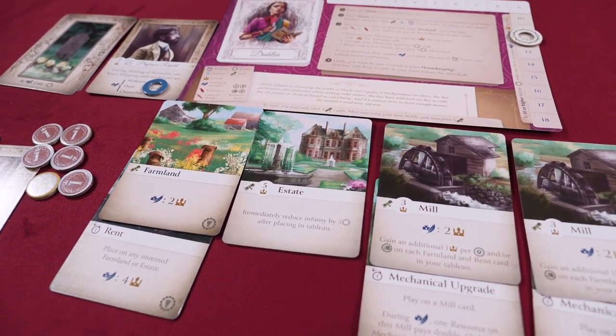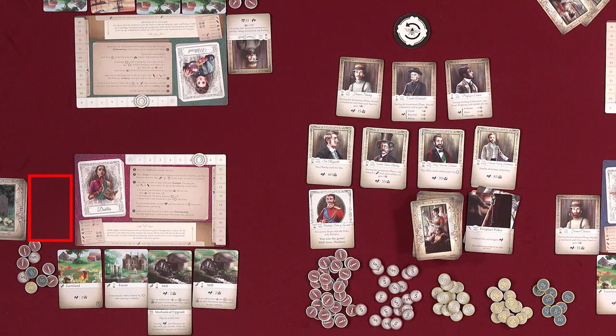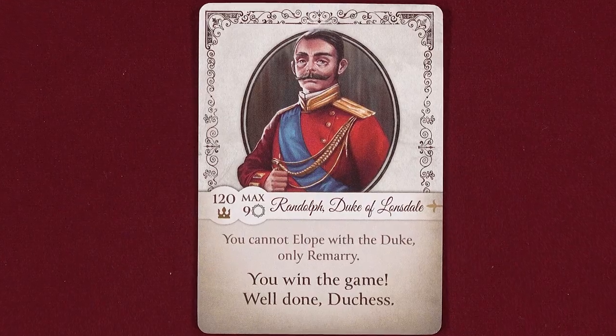You'll continue playing these phases round after round until the game ends when one player has no current husband, no more than nine infamy, spends 120 crowns, and plays a remarry card to marry the duke and win the game.